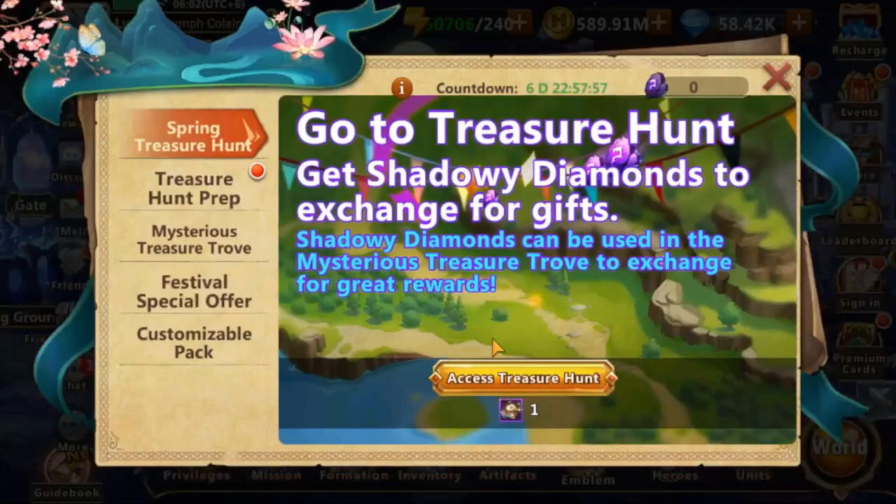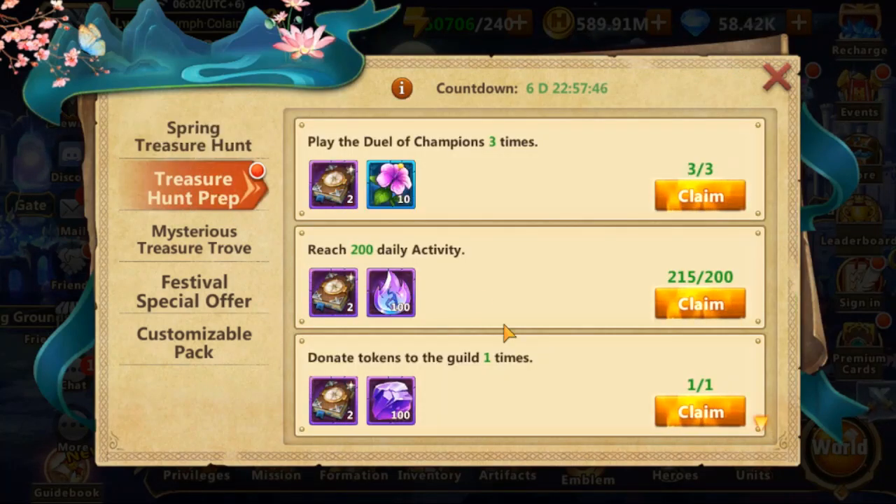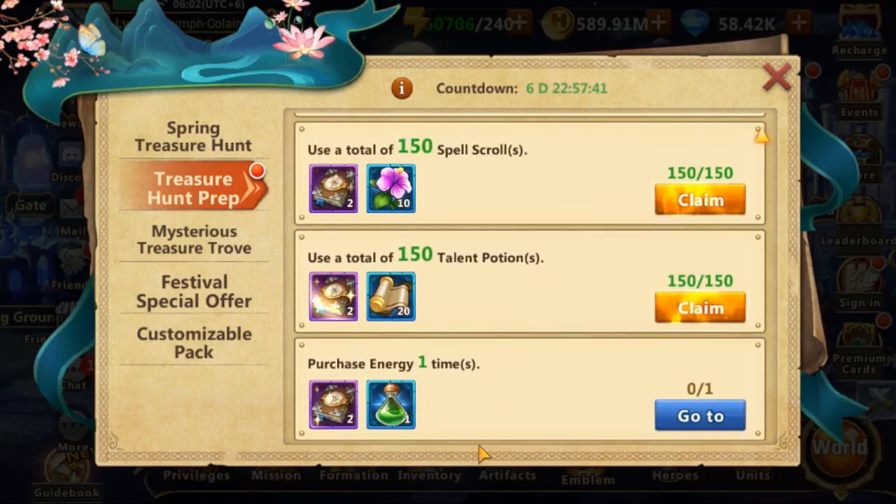The main part is this treasure hunt, and to access the treasure hunt we need adventure manuals that are obtained via missions. There are 9 missions that should reset every day for 7 days in total.